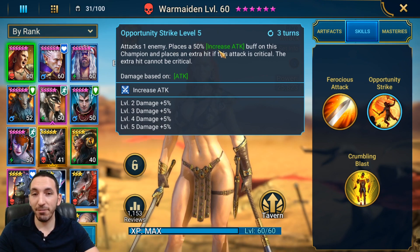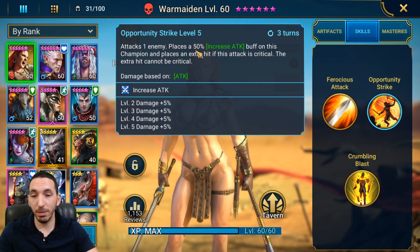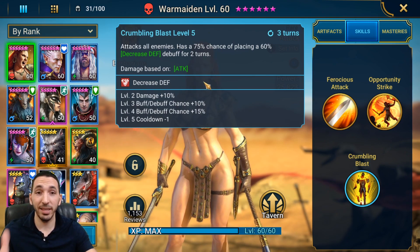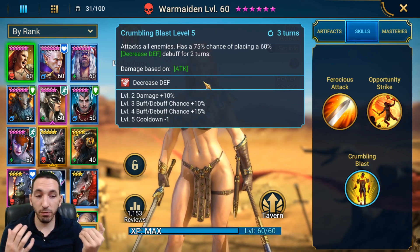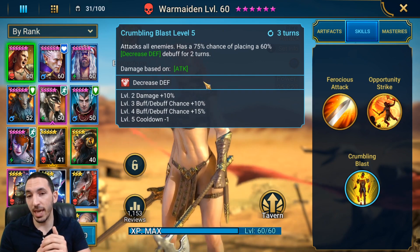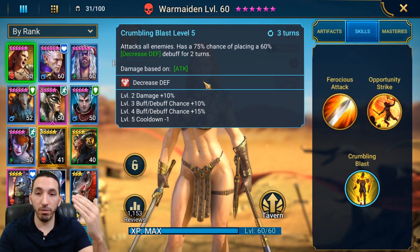Opportunity Strike attacks one enemy, places a 50% increased attack buff on this champion, and places an extra hit if the attack is critical — the extra hit cannot be critical, but it still does a lot of damage. Her A3 attacks all enemies with a 75% chance, or 100% chance if fully maxed. Imagine that: a rare farmable champion with a 100% chance to apply a 60% decreased defense debuff for two turns. This is the best version of a decreased defense debuff in the game, and it's a farmable champion with only a three-turn cooldown — this is SS tier.